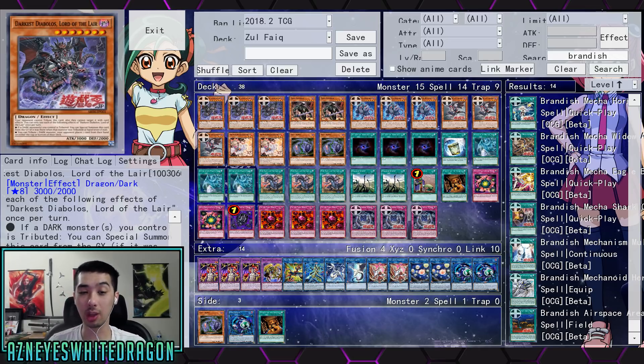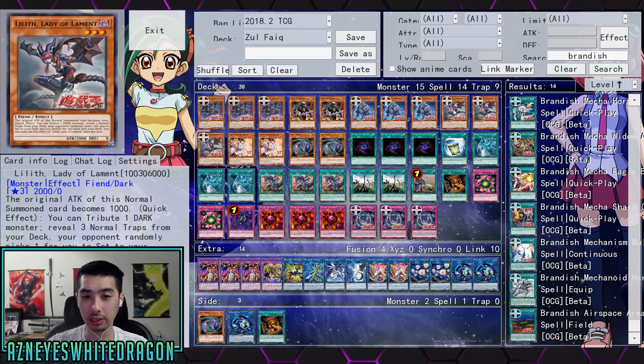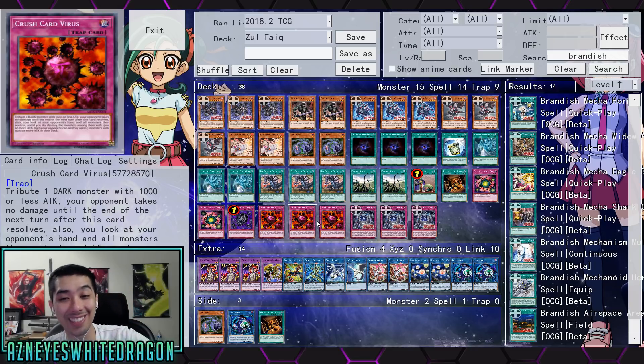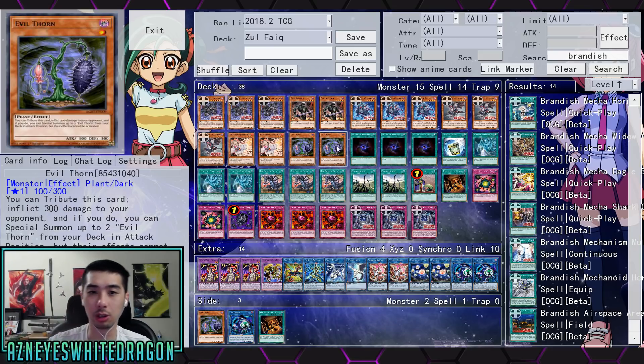This deck is going to destroy their hand so hard — with being able to search out whatever you want with Lilith and still being able to activate it the same turn, tributing your opponent's cards. This is where a lot of players are like, dude, this is broken. I can definitely see this being a really struggling format up against this deck. Running cards like Temple of the Kings — I honestly think Temple of the Kings at triple, I would do it in the deck, along with multiple Pot of Duality, because you can special summon during your opponent's turn.